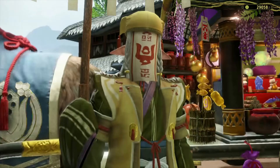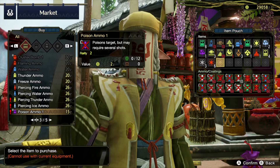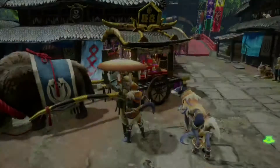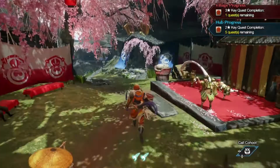All right, sounds good. Let's go ahead and see if we have anything new. We need sticky ammo. We should get some more of these trap tools, which we do need - let's buy two and we should be all set. Let's go ahead and move around.